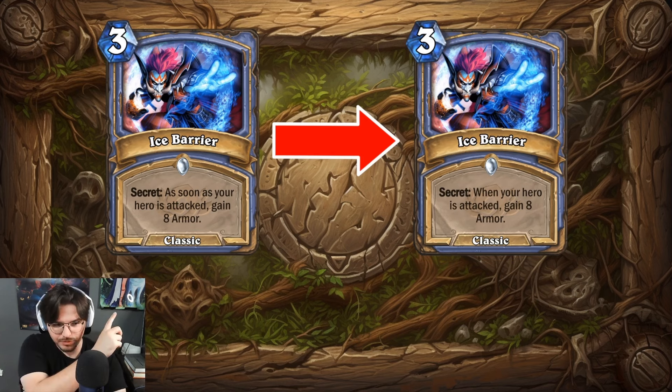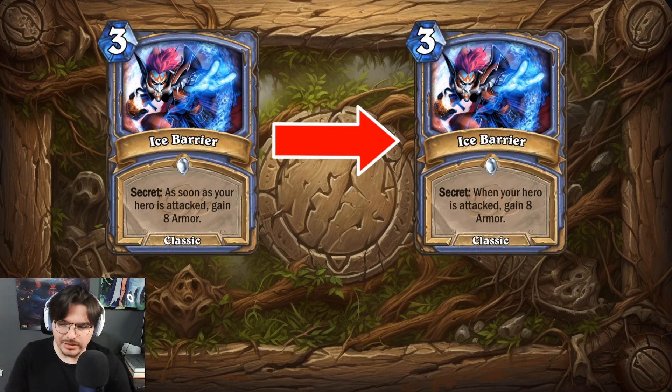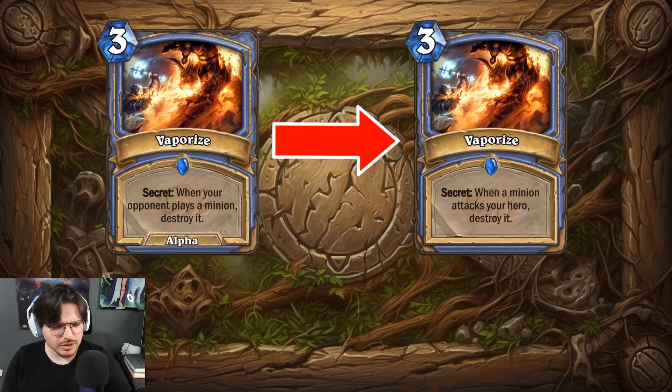Ice Barrier had a small simple change, but it's something I wanted to discuss. The current one is: when your hero is attacked, gain eight armor. But it used to be: as soon as your hero is attacked, gain eight armor. That got me thinking — imagine if every minion effect used 'as soon as' instead of 'whenever' or 'when.' It's just a weird roundabout way of keywording, and I'm glad they got rid of it. No other card exists that does this anymore.